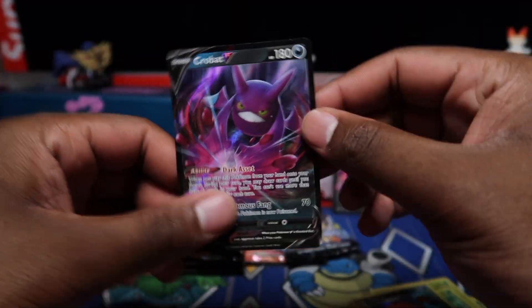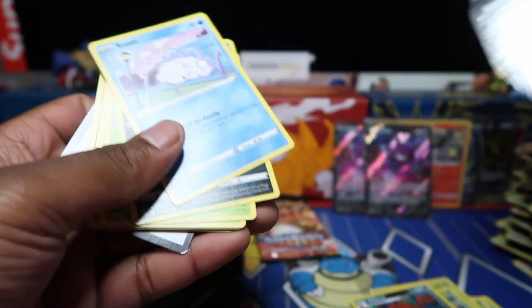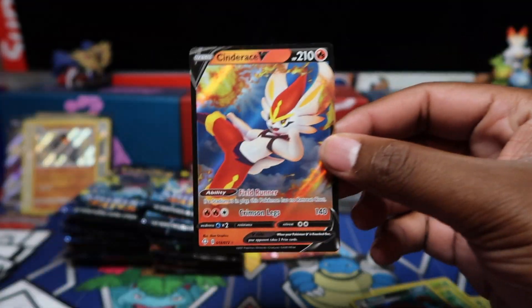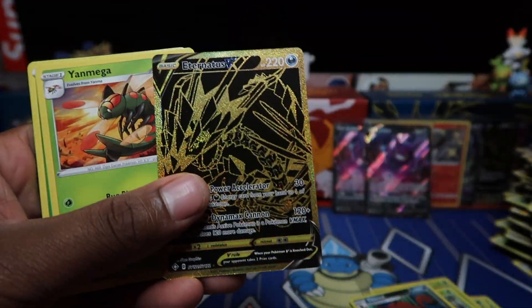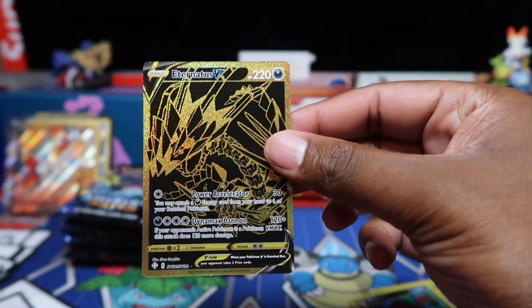This row has been a little stinky — just V cards, no full art shinies. Got Inteleon V though — haven't pulled that one today, not too bad. Last pack of row three... Black and gold Eternatus V! So we got both the V-Max and the V in just 50 packs — pretty cool. Some say pull rates are hard but maybe we got a good batch.